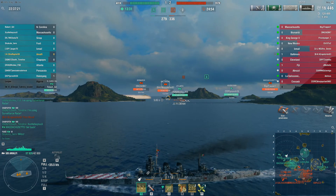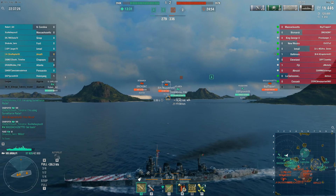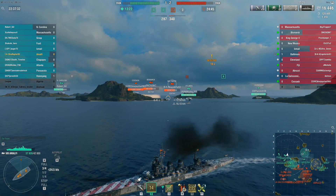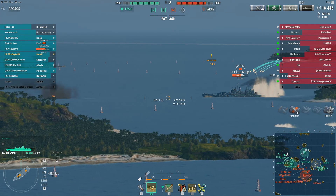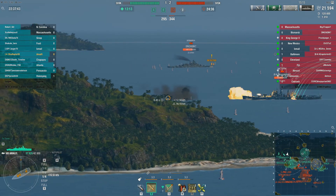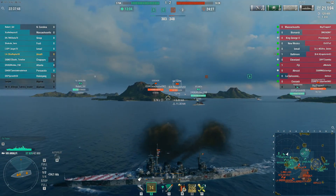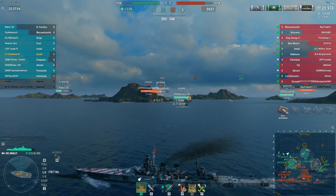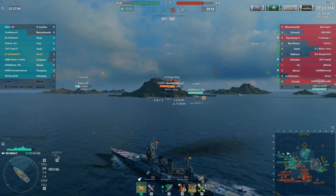I got a good salvo on him there but he turned in. With the North Carolina cutting across the middle of the map in E5, the Baltimore's turning back. I had already swapped to the SAP, so that's what he gets with the next salvo. But then I swapped back to the AP — if he's going to show me that angle, I'd be an idiot not to try for it. One skill I don't yet have on my Italian cruiser captain that I'm beginning to think is not a bad idea is Expert Marksman — for the same reason I take it on most of my German cruiser captains. Having the right ammo loaded at the right moment is key to getting maximum performance out of the ship.